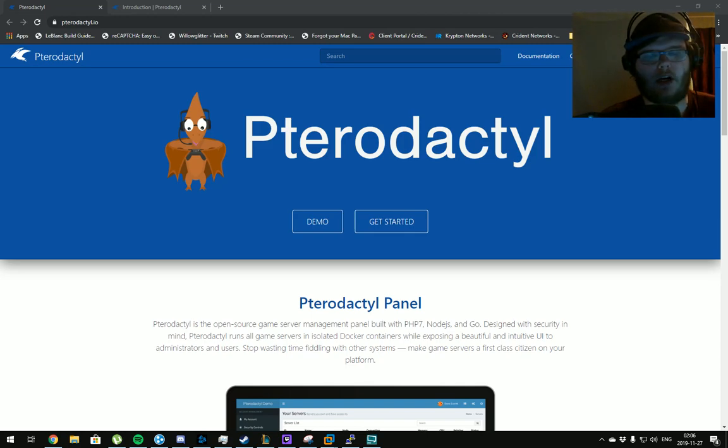The operating system we're going to use is Ubuntu Server 16.04, because the official guide on the Pterodactyl website is designed around Ubuntu 16.04 primarily. There are other installation parts in the docs for CentOS and other OSes, but it's designed around Ubuntu 16.04. I would suggest using Ubuntu 16.04 — you can use the desktop version, but we're using the server version because that's what I have pre-installed on a virtual machine.